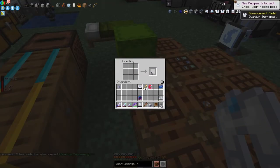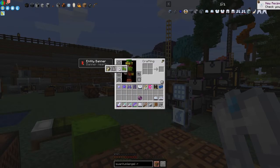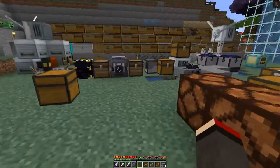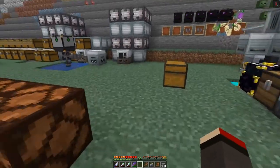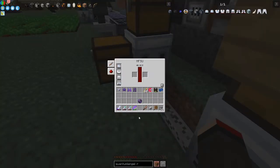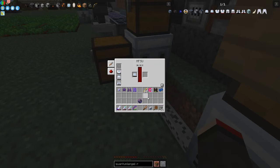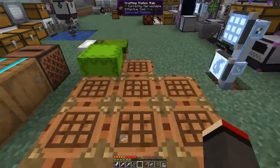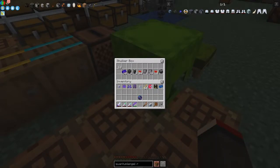Boots and helmet are here too — let's put all four pieces on. Nothing happens because they're not charged up. It takes a very long time to charge these since the capacity is 40 million energy. I'll start shift-clicking them into the charger and come back when they're charged up. Actually — I've forgotten something. I've also been making fusion coils because I want to build the fusion reactor.